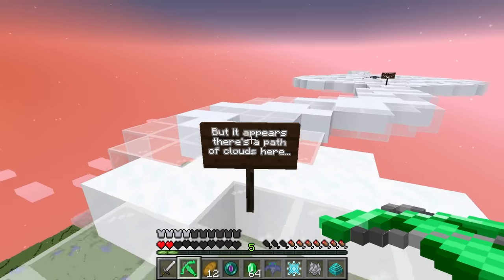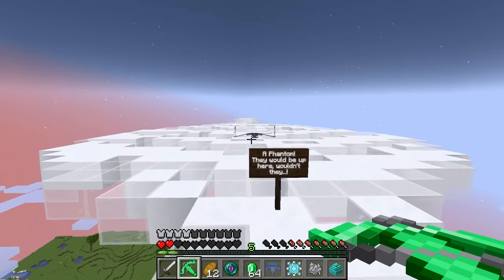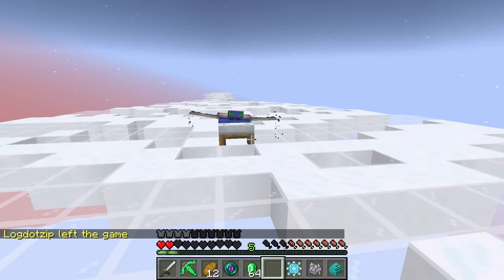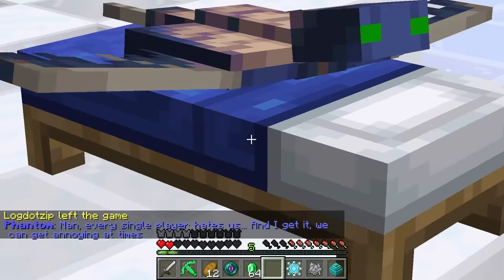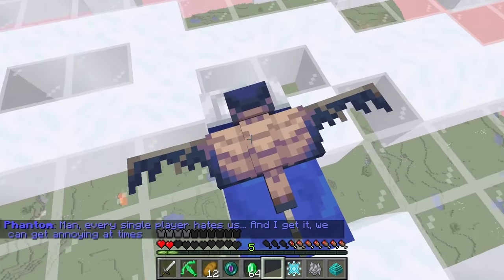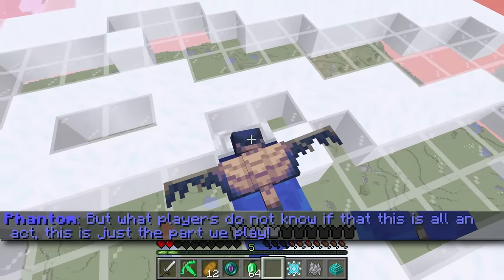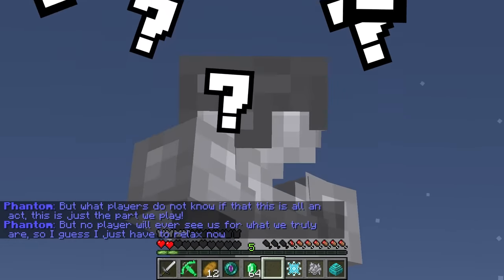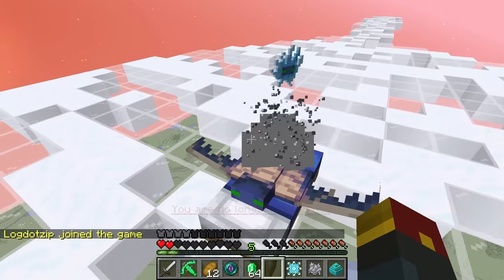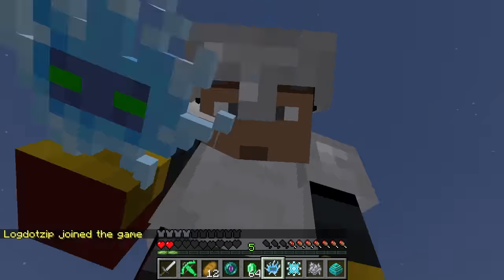It appears there's a path of clouds here — a phantom! They would be up here, wouldn't they? Let's see how they act when they don't know I'm here. Log on out, baby. Every single player hates us, and I get it — we can get annoying at times. But what players do not know is that this is all an act. I guess we just have to relax now.